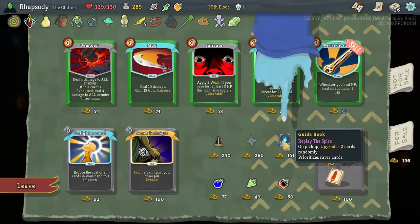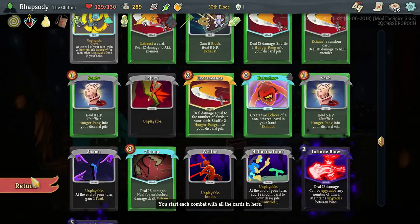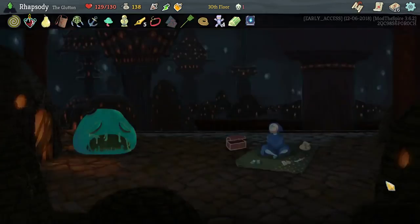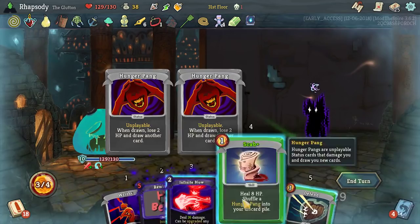I expect it will upgrade Rewind and Infinite Blow, but it might do Excrescence and Veracity. So I'm going to be looking for another energy relic after this boss so that I have five energy by base, giving me the ability to finally play that Rewind. Tell you what, it'll be the only good Rewind this month.